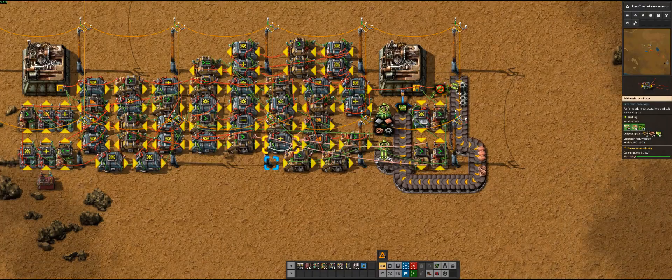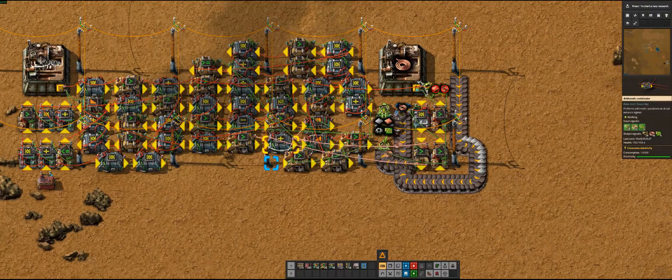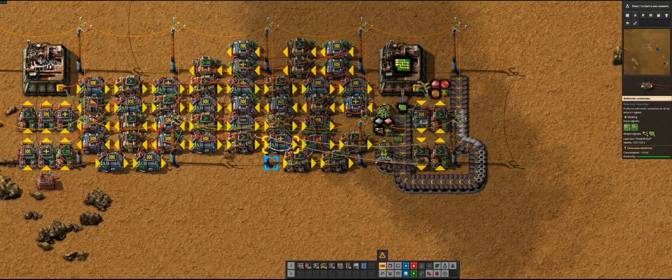It's gonna realize it doesn't have everything it needs, so it's back to circuit boards. It's gonna run out of copper wire, so the circuit boards are gonna go down to around six. Now it's going to make copper wire. I'd like to make it so that it doesn't constantly switch recipes because that's a little inefficient, but this gets the job done. It'll go down to six inserters, run out of circuit boards, finish those up — and now it's making circuit boards again.